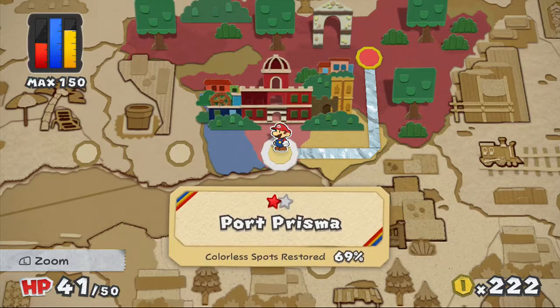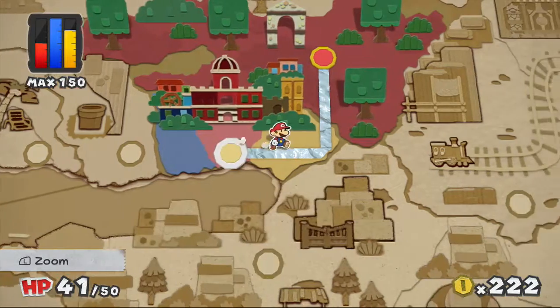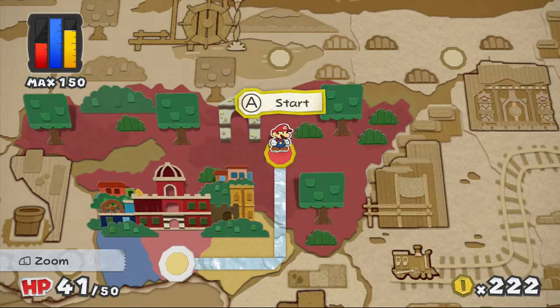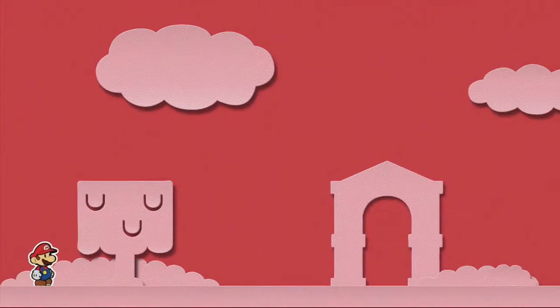Hello everybody, my name is Ray and today we are here to play some more Paper Mario Color Splash. I found out off screen that apparently every time you go to the overworld map it saves, which is going to be kind of problematic for my videos. I'm hoping they don't just auto save and force me to redo things. Anyway, let's get into Ruddy Road part number three — Monday's episode.